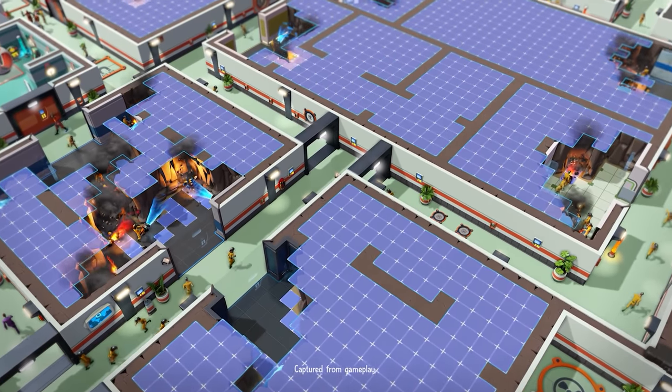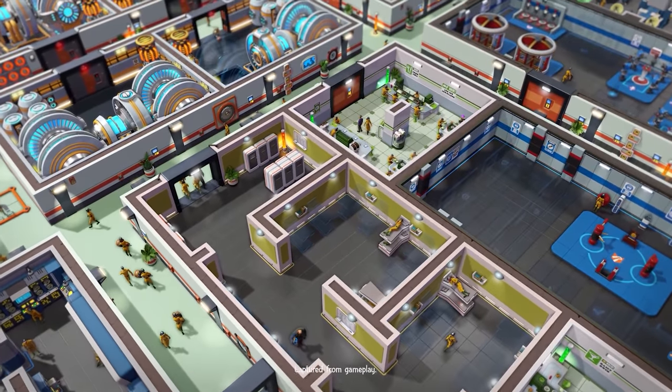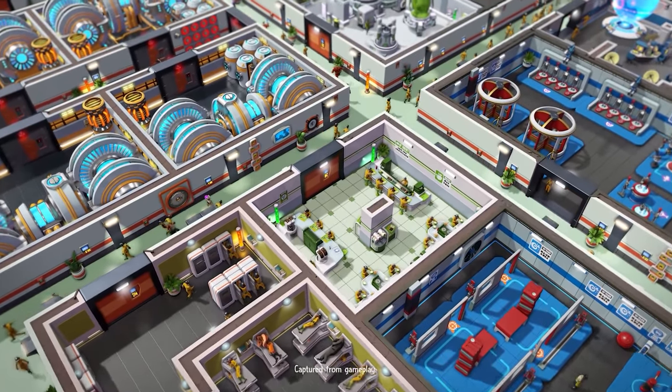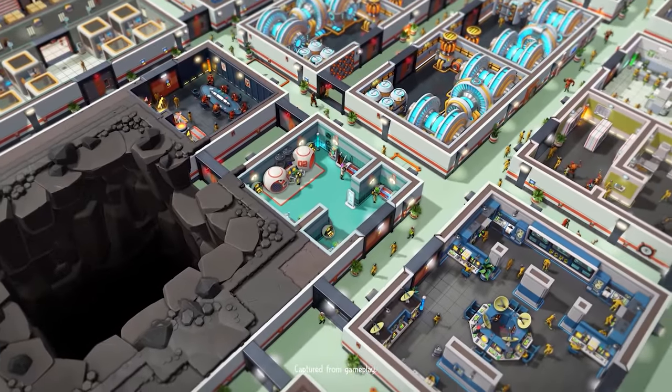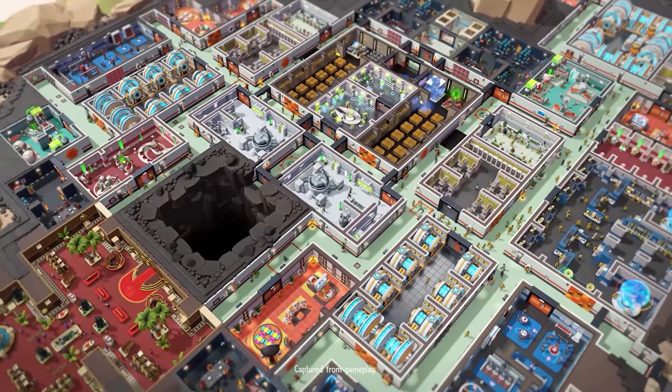Evil Genius 2 is out and ready for you to take control for world domination. This builder packs a unique combination of gameplay elements that put multiple facets of strategy gamers to the test, with some slightly silly graphics and humorous dialogue to go with it.